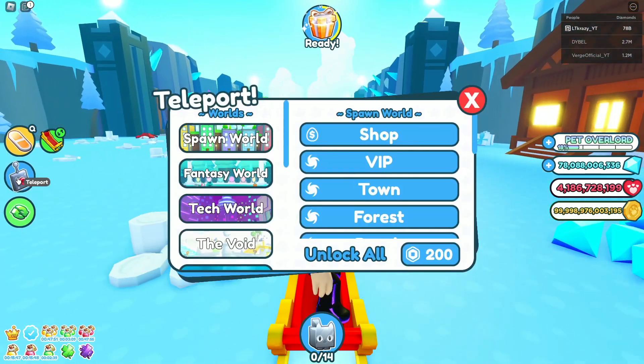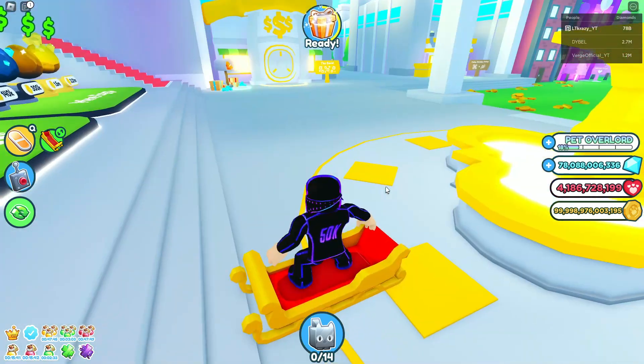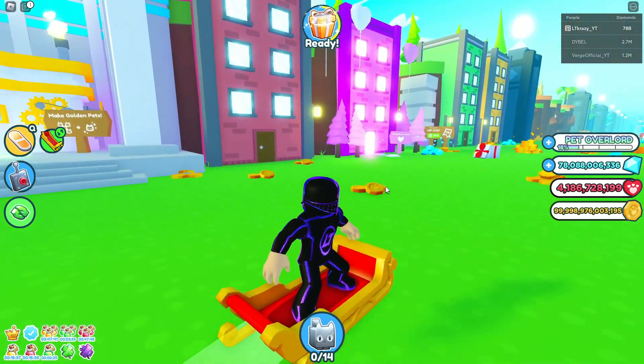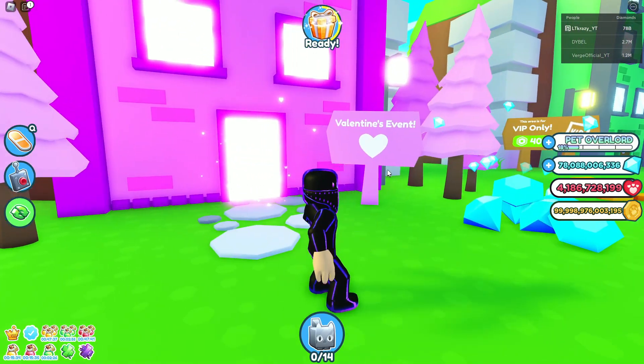What you're going to want to do is click the teleport button on the left side of your screen, select the worlds, and select shop. Once you spawn in here you're just going to travel down the road a little bit, hang a left, and you're going to notice this pink purple building here. It says Valentine's event and that's how you know it's the right one.